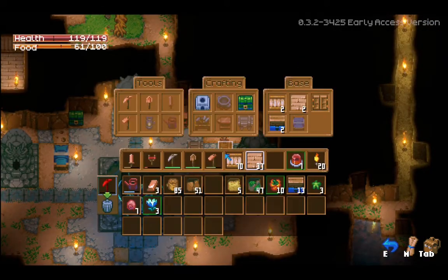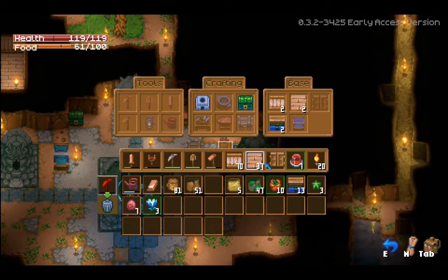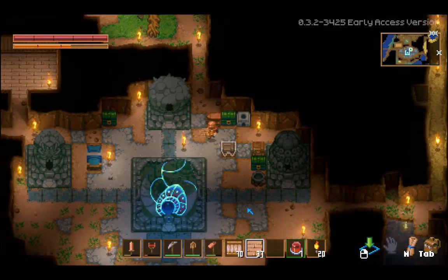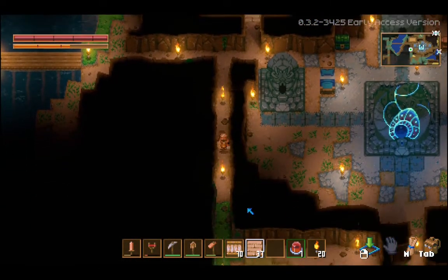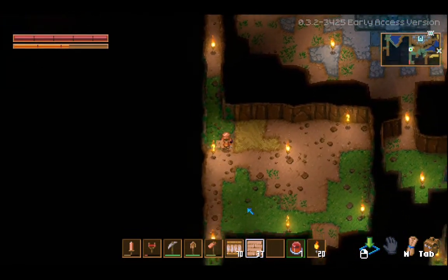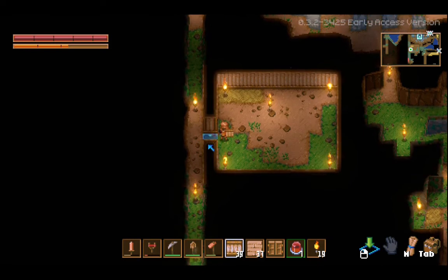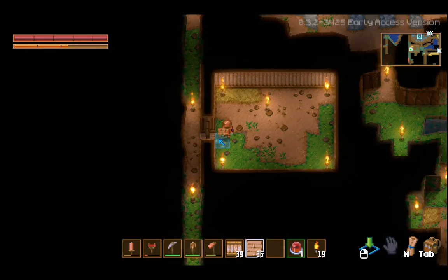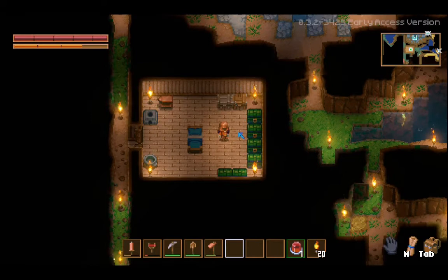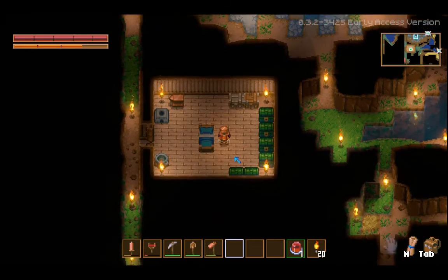Another thing we can make here is this door - four wood, two copper bars. I dug out what I hope is gonna be a nice big room down here. Let's see how it looks with all this stuff put down. We have this door. Probably has to have full amount of walls - yup, there it goes. We can place floors. So that's kind of a basic materials version of a little room.